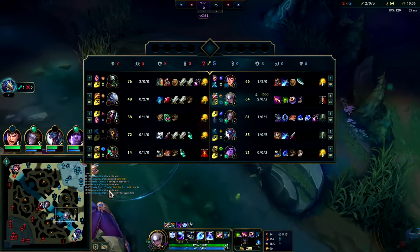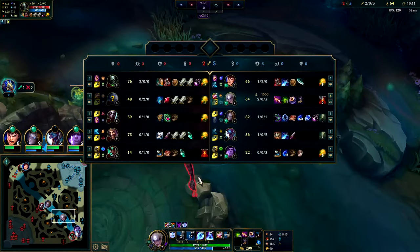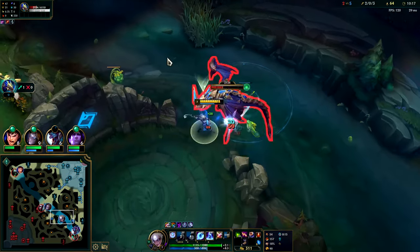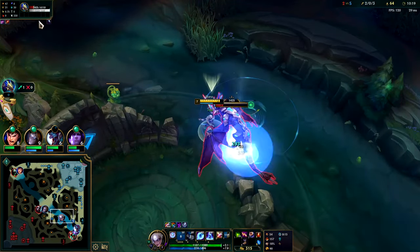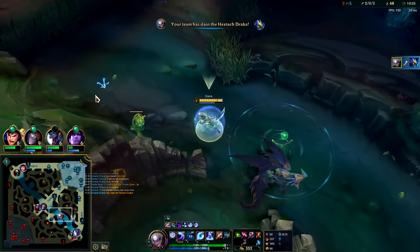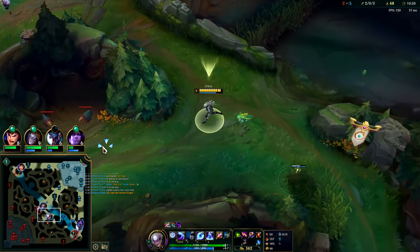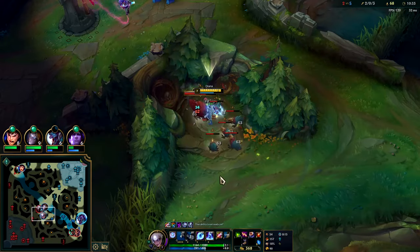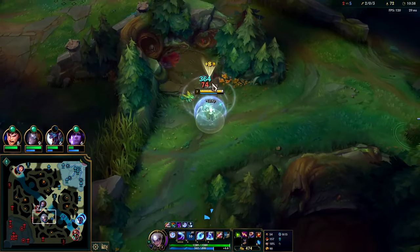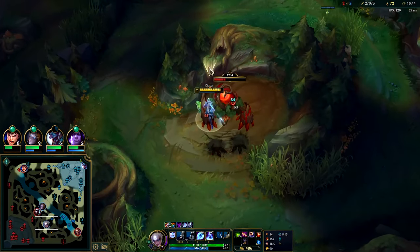Pull this out — Q, E, W. Run Garen run! He's got Phase Rush, he's chilling. Garen's so freaking good. Auto, E, auto — it's kind of like an auto reset; just making sure to use it before the moonlight fades. And we'll take his bot side camps. This is really the only time you invade on Diana — when you know the enemy jungler isn't there — because she doesn't have good defensive mobility. She has to be able to dash to an enemy target.